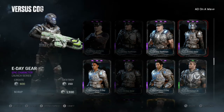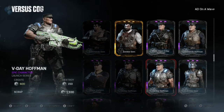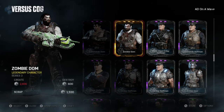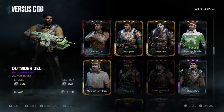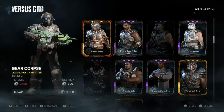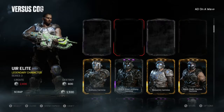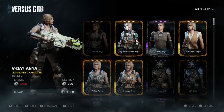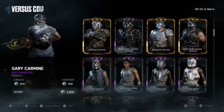They do have eUnited, Ghost Gaming, and Echo Fox packs available. It's a $20 pack and it comes with a character like Kate, a locust sniper, plus weapon skins as well. Be sure to check those out if you're fans of them.